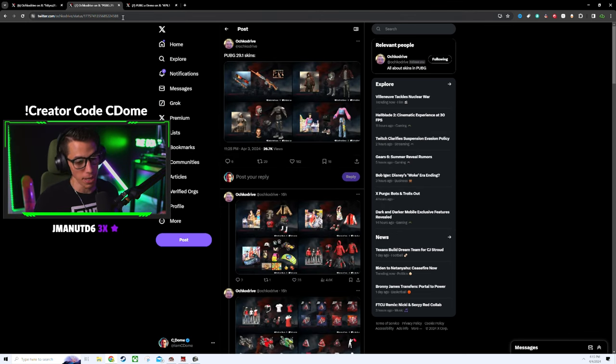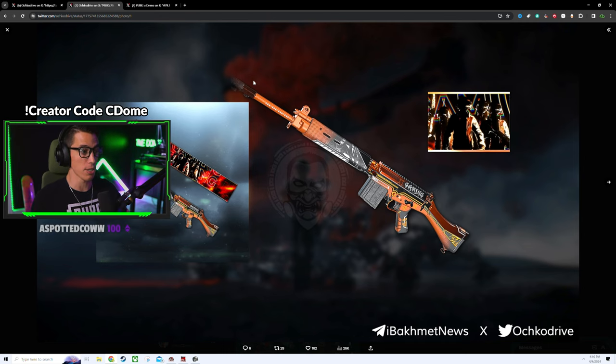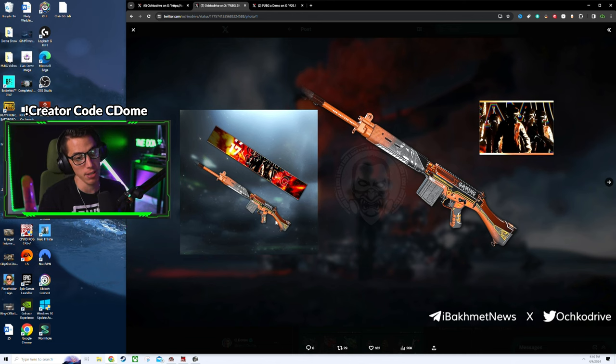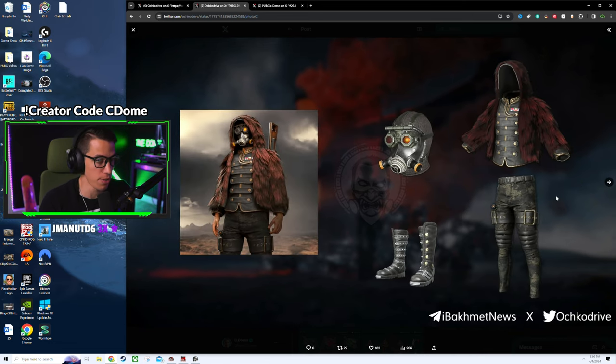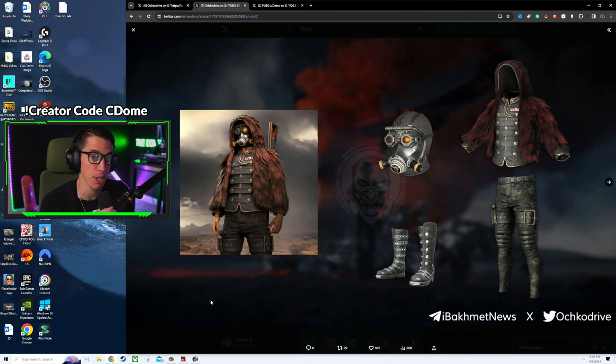There's a slew of other skins in this survivor pass. First, we have an SLR — a 17 Gaming esports-themed SLR skin, a little orange and black, with an animated player card. There also appears to be a new skin in the workshop specialty skin section — this might be one that requires artisan tokens, or maybe it's just a purchasable thing. There is an always-on red ghillie suit, which is kind of interesting.